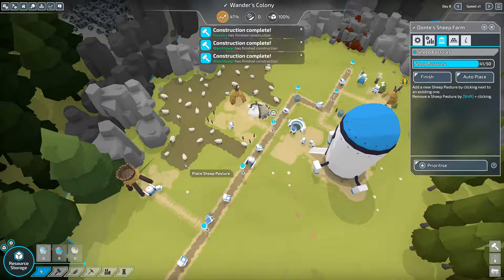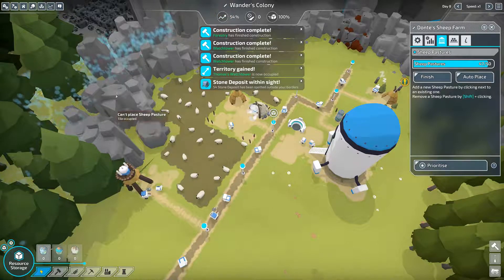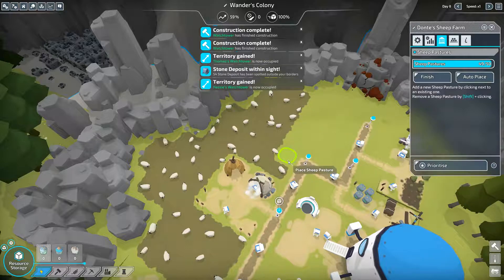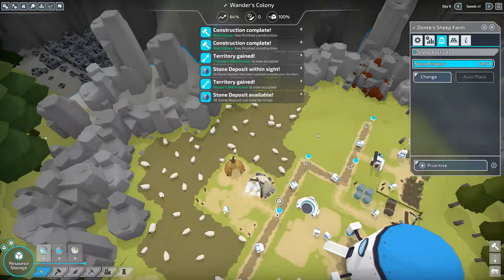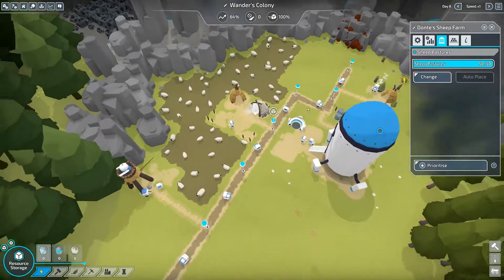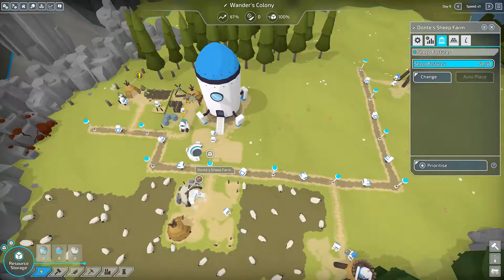We can fill up this area too - 47, 48, 49, and one more. Yes! We have the full amount of food coming from the sheep farm, which is great.